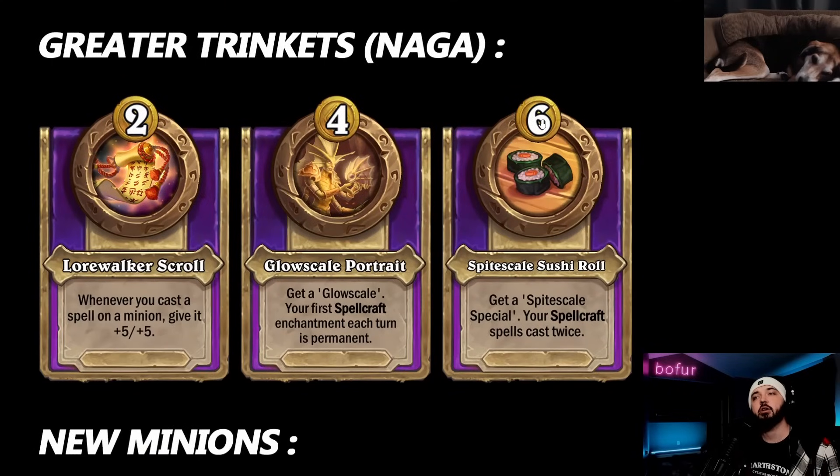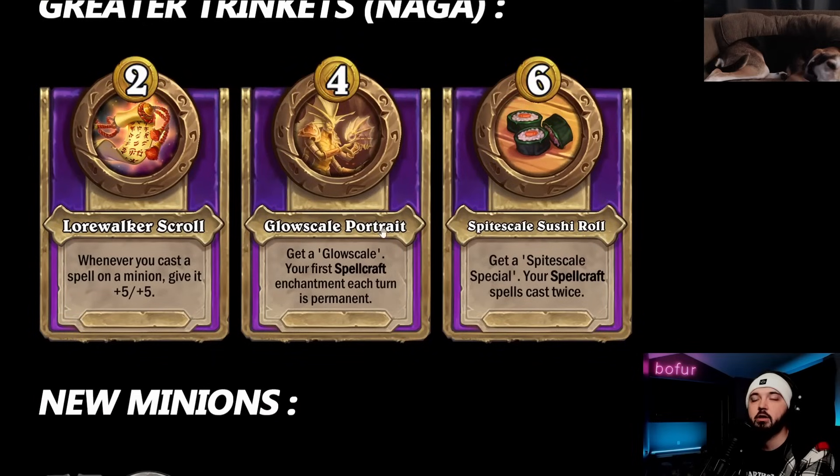Greater trinkets for Naga: the bigger Lorewalker Scroll - spellcraft spells can give five-fives permanently. Glow Scale Portrait: get a Glow Scale and your first spellcraft enchantment each turn is permanent. You immediately think divine shield your entire board - but that's also a way to snapshot deep blue spells with Zesty Shaker. You could put one or two divine shields on the board and start snapshotting a hundred-hundreds, albeit only the first spell played in a turn would be snapshotted.